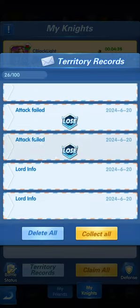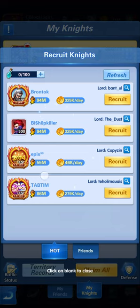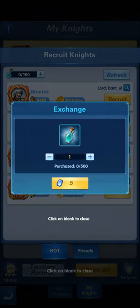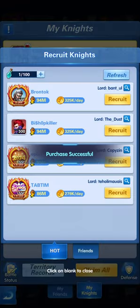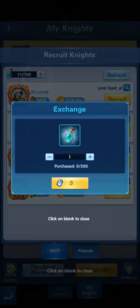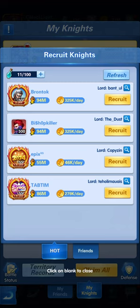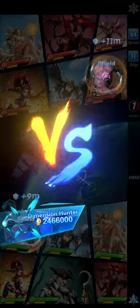In the territory record you can see your wins and defeats. By clicking Recruit Knight you enter the recruitment area and directly click to recruit, battle the player, and if you win you go into battle with a new knight on your side. You can also add more energy for battling by using diamonds.